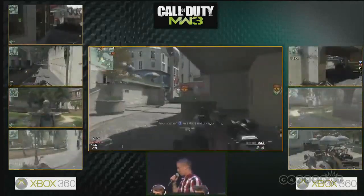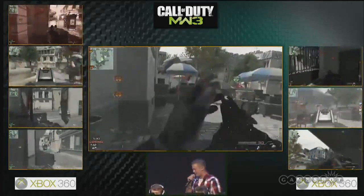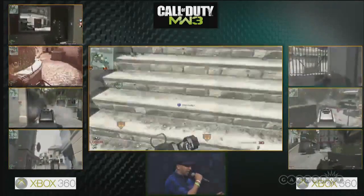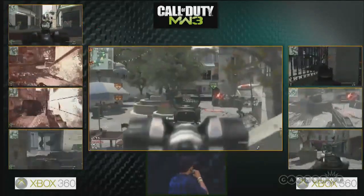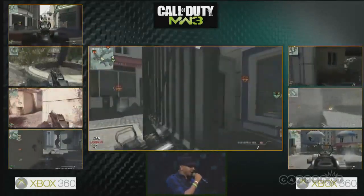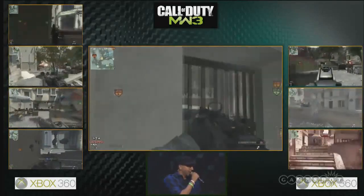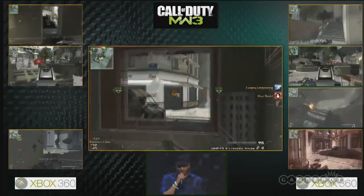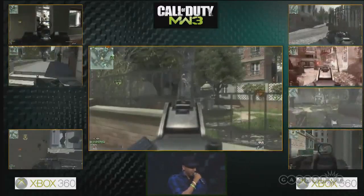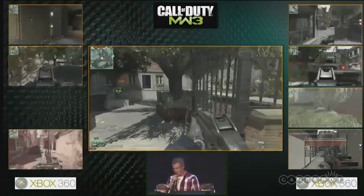Optic is playing at a whole other level with a 63-40 lead. A deficit of 23 points - you cannot allow that any longer or it'll be almost impossible to come back on the second side of this Domination map. Optic has a stranglehold on Infinity, score is 69 to 43. Optic maintaining those two flags, not getting too aggressive, doing an amazing job playing Domination the way it's supposed to be played.